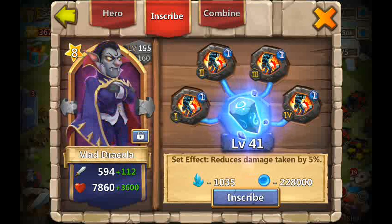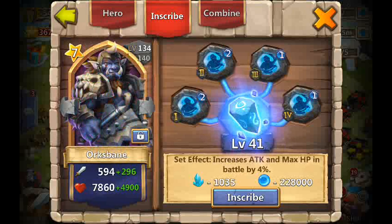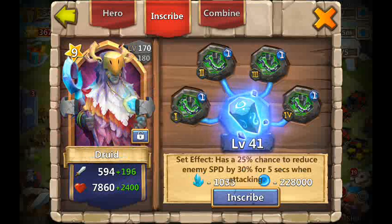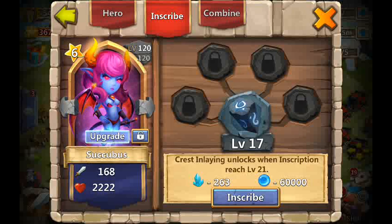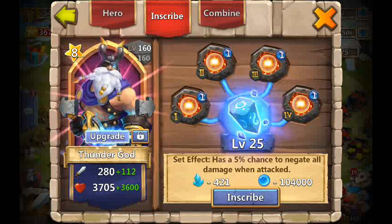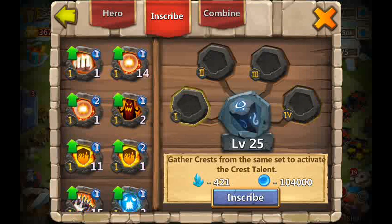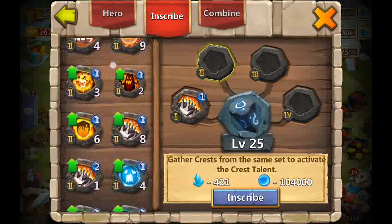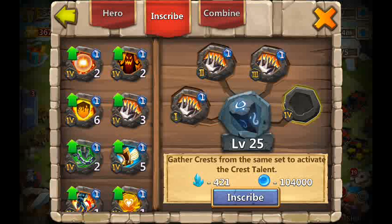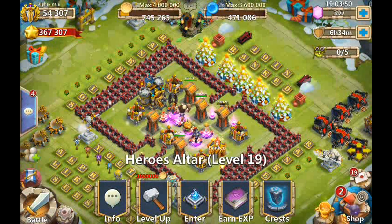I'll show you guys my Minotaur. The Minotaur doesn't have Blade Shell, but I really want to get someone Blade Shell now. I don't like Scorch, so I'm going to remove Scorch because Scorch is honestly just terrible. I kind of want Blade Shell in here. Look at that — I had 15 Blade Shell 1s, 2 Blade Shell 8s, and 1 Blade Shell 3, and then 3 Blade Shell 4s. Blade Shell is a pretty decent talent, it's definitely better than Scorch. I'll put it on Thunder God for now.